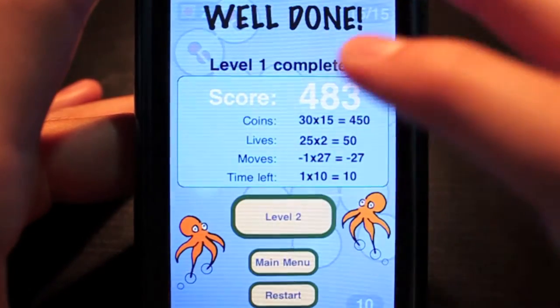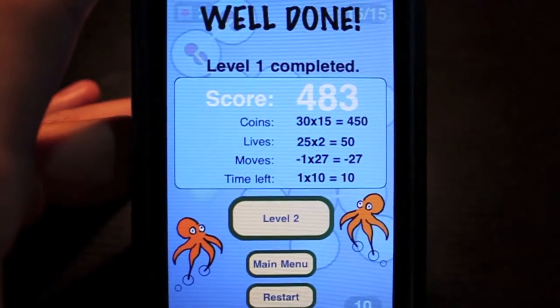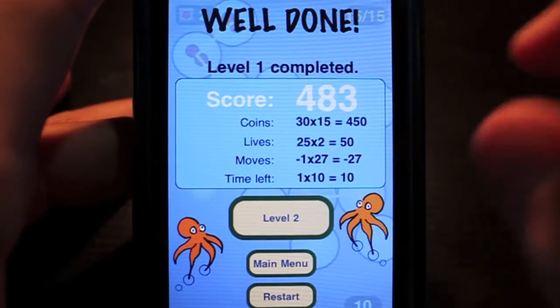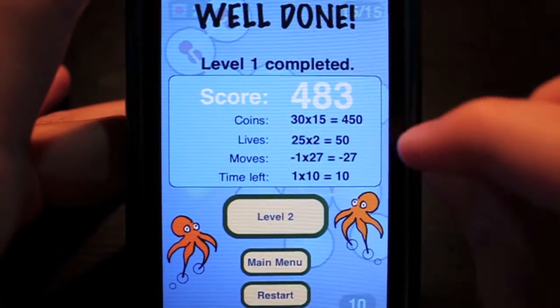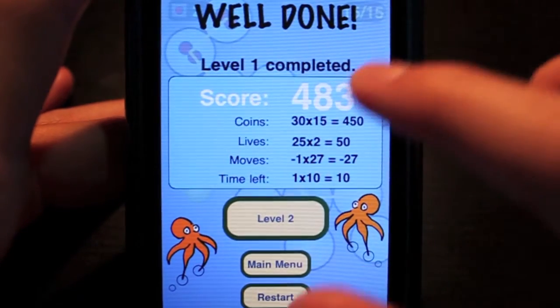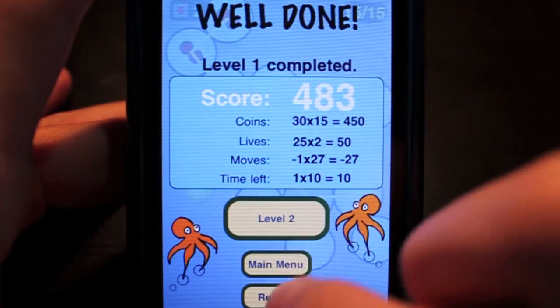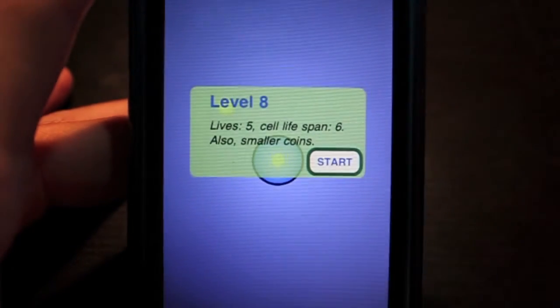Let me try and finish this level. You don't necessarily have to get all of the coins, but you want to get enough so you don't run out of lives. At the end of the level — level one completed! Your score adds up the total number of coins, lives, moves, and time left, giving a final score of 483. You can go to level two, go to the main menu, or restart.